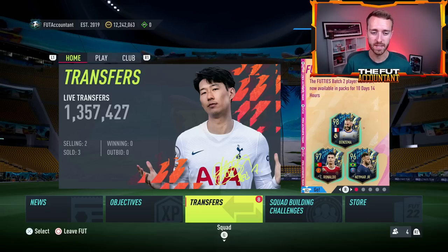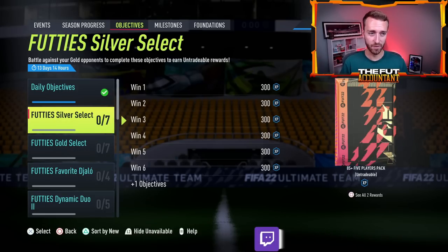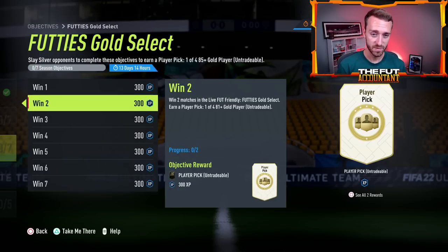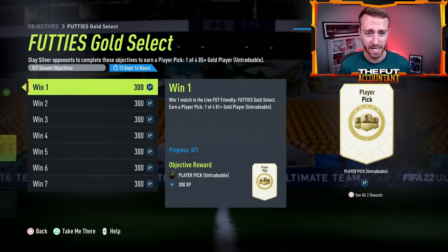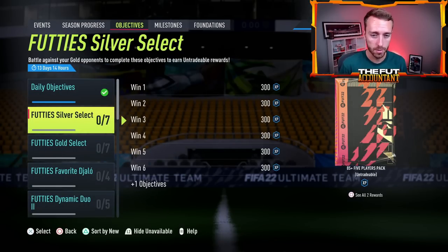One way to grind out some more fodder cards is doing the Footies Gold and Silver Select. It's grindy, it takes effort, but it's out for two weeks and it's only seven wins on both the silver and gold side. The hardest part is actually finding a match in silver mode because most people want to play with their silver series cards — the Royce, the KDB, the Pogba. At the end you get an 85x5 for the silver select, which is the more desirable of the two.